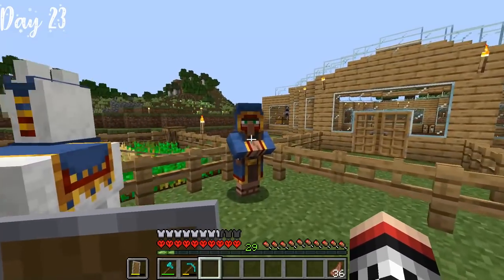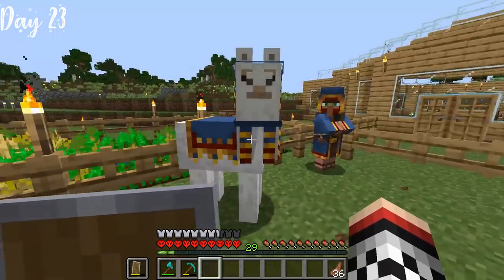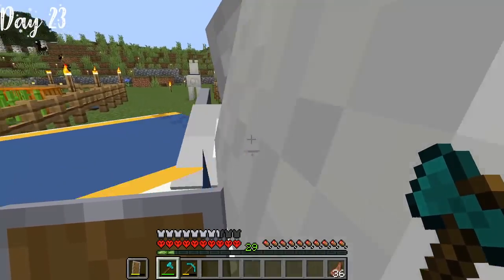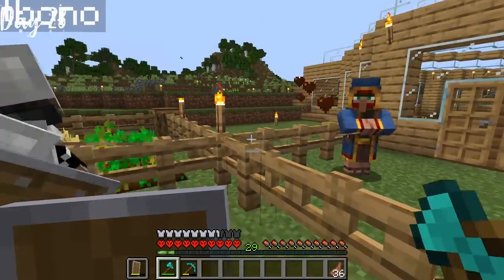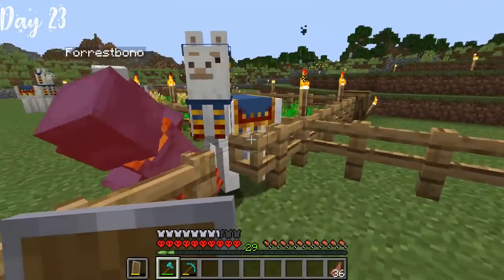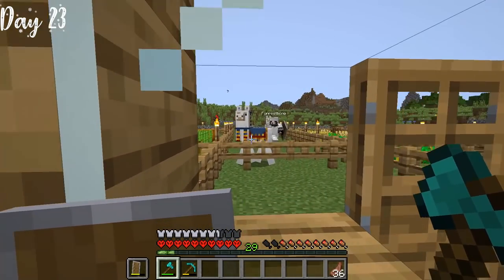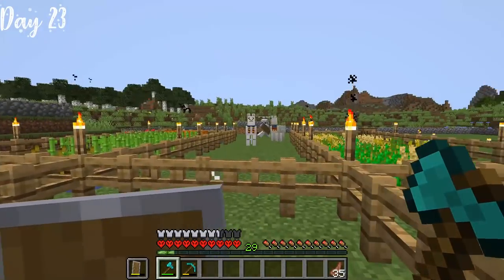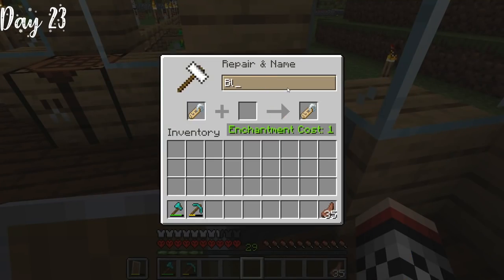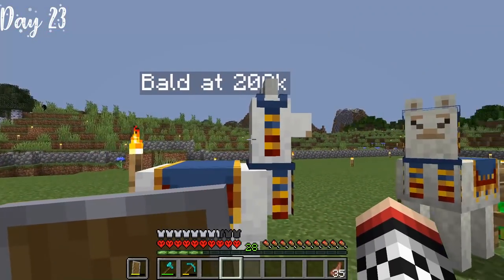One of the llamas got split off from the villager. I figured I'd try to trade with him, but he couldn't provide anything good. So we tried to push the llama off the lead so I could start riding it, but it was stuck. So I did what any guy would do — punched the villager in the face with my axe and he died. The llama was not very happy and kept spitting on me every time I opened the door. The final thing we had to do was name our llama — what better name than 'Bald at 200k'? Make sure you are subscribing to the channel — we are going bald at 200k.